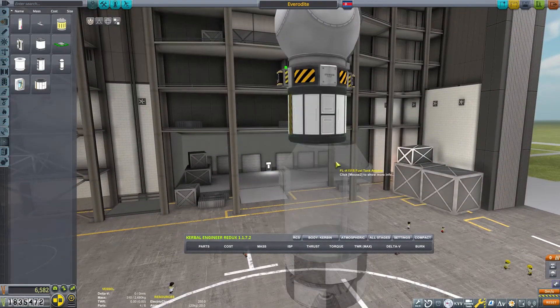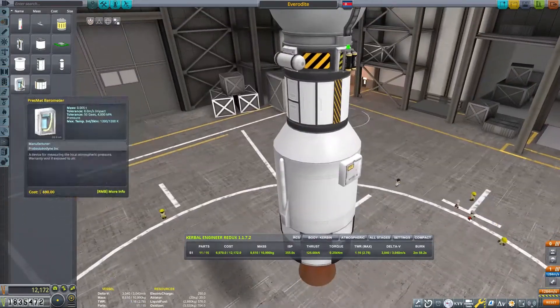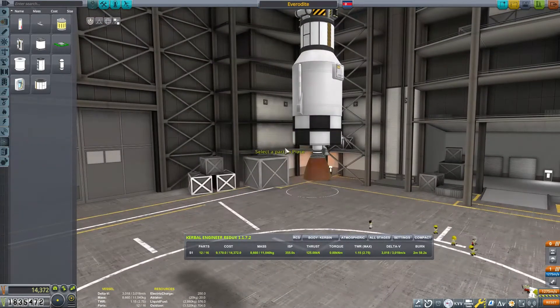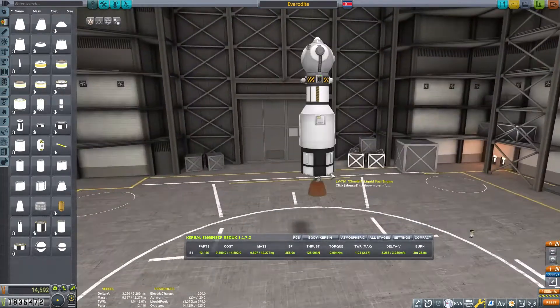I'm going to use the KV-3 reentry module so we can take three Kerbals on this trip. It doesn't have any reaction wheels or much electrical storage, so we should make sure we take care of those needs, as well as remember some solar panels. I'm also going to use the LVT-91 Cheetah engine. As a 1.8 part, it fits nicely in between the Terrier and the Poodle. Note that these parts are from the Making History DLC.